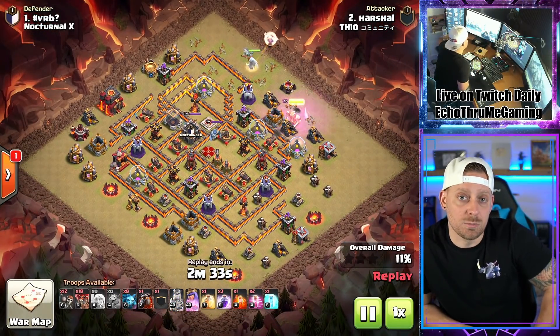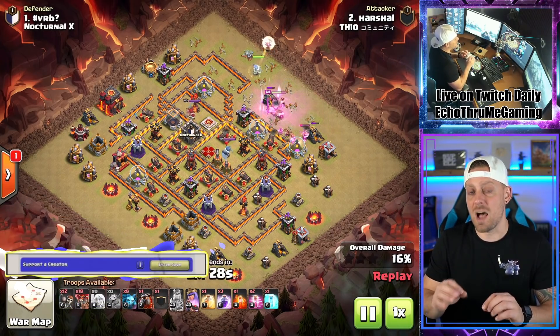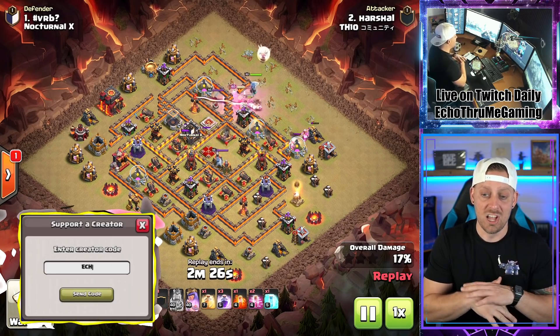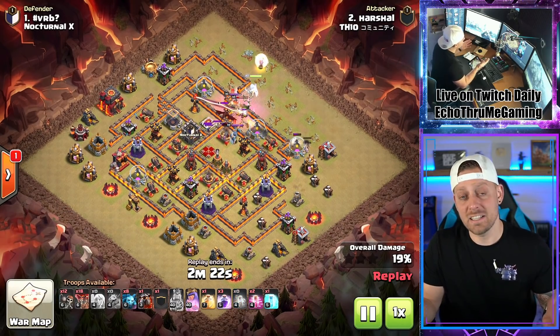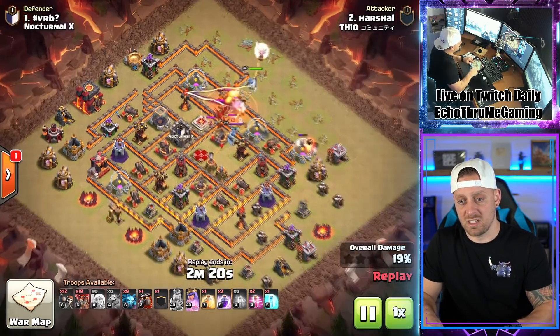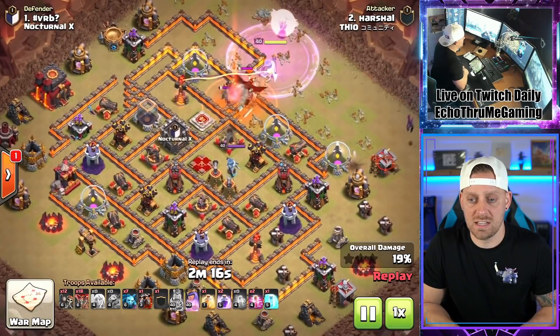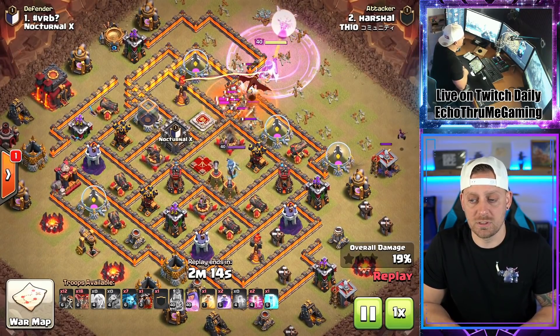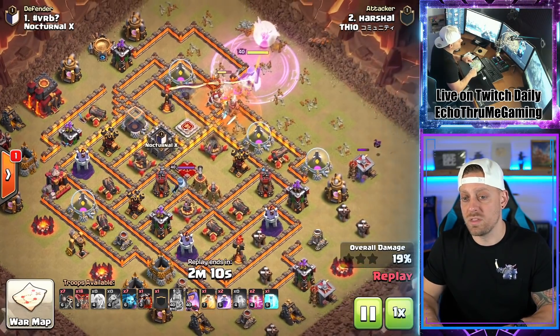Queen Charge Lalo is quite possibly one of the strongest attack strategies across all levels of Clash of Clans. It's extremely dominant — getting your Queen into the core of the base, cutting the base down, taking down the Clan Castle, and sending in your Lalo at the end. The Queen is taking care of that CC. King started it out, poison spells on the Clan Castle troops. Queen's raged up with those healers, and the minion is working, which is more important than you'd think.